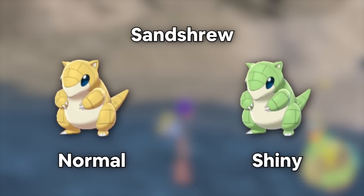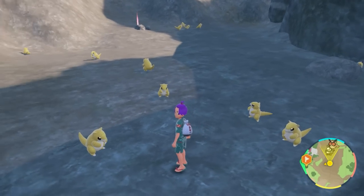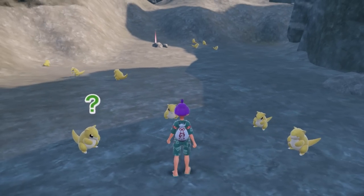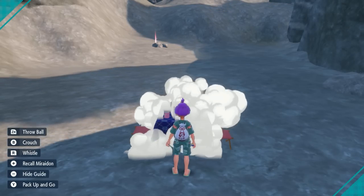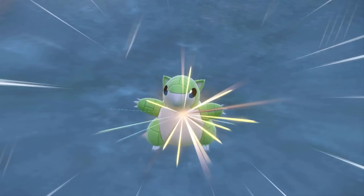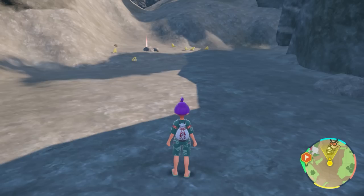If you want to hunt a Sandshrew, this is going to be a great spot. Head over to Kitakami Hall and dive down right into this pit facing this direction. You get a bunch of Sandshrew in this area, and all you have to do is picnic reset to get the shiny you need — so many spawn here. What you're looking for is a really obvious green shiny. The cool part is its evolution, Sandslash, literally gets red spikes on its back — definitely one of the top Gen 1 shinies.